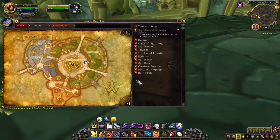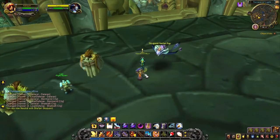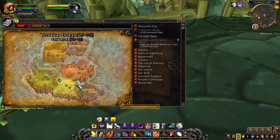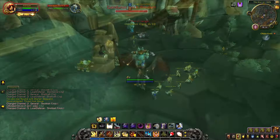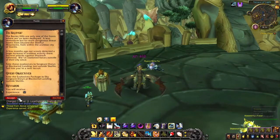First thing we will be doing is going near the flightmaster in Shattrath City and taking the quest Threat from Above from Eula. You can get to Shattrath from the portal room of your capital city. You will be starting out neutral with the Sha'tari Skyguard. This quest will require you to slay 20 ogres nearby. After you do that, turn in the quest and you will get 250 reputation with the Sha'tari Skyguard.